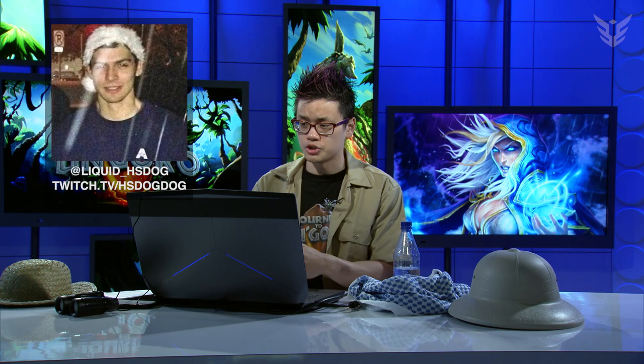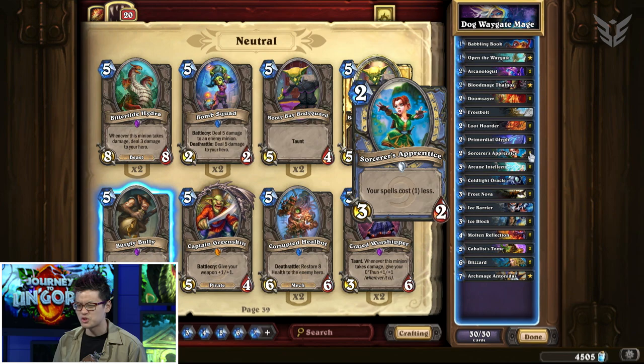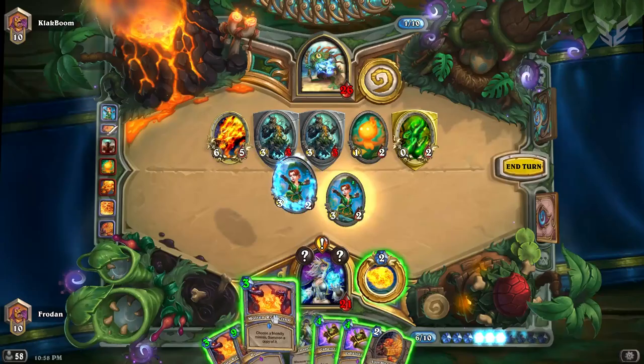Dog was the first player to really showcase the power of Open the Waygate by using an infinite chain of fireballs with Archmage Antonidas and Sorcerer's Apprentice. Now I know what you're thinking — you only have two Sorcerer's Apprentices and Fireball costs four mana traditionally. How are you supposed to be able to cast infinite fireballs?